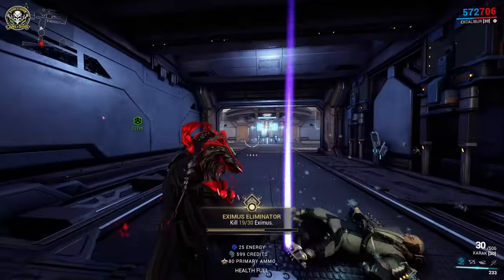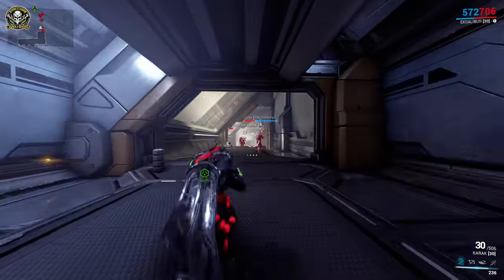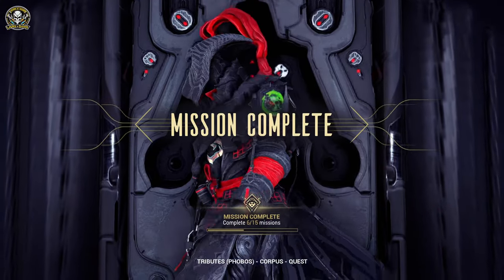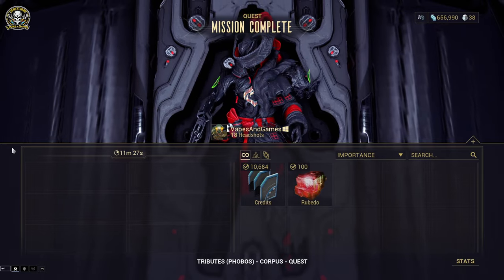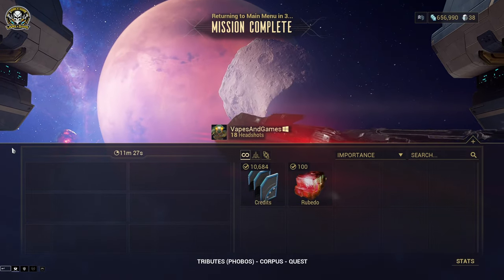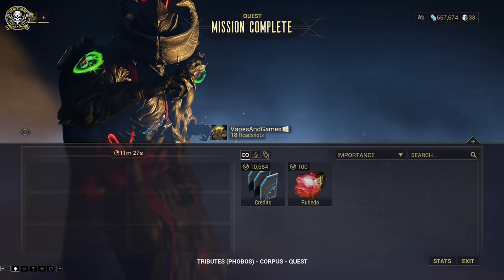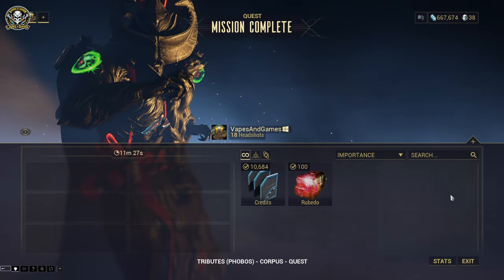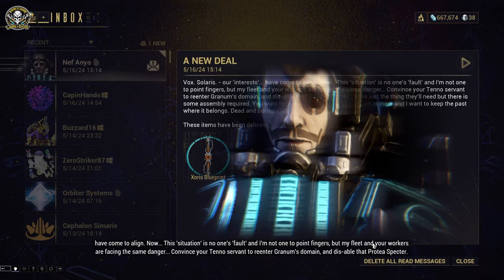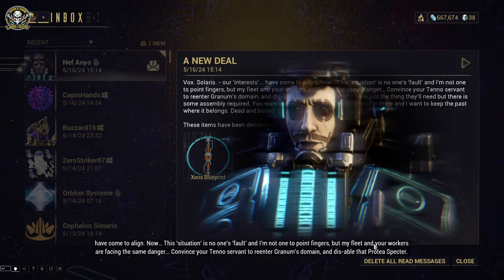Mercy mercy mercy! Let's go! These guys are attacking the floaty dude — I know these are very technical terms I'm using, but yeah, some serious story elements going wild here. 'Vox Solaris — our interests have come to...' — Alive! Oh right, so now you want to be friends now that daddy turns out to be crazy. Okay.